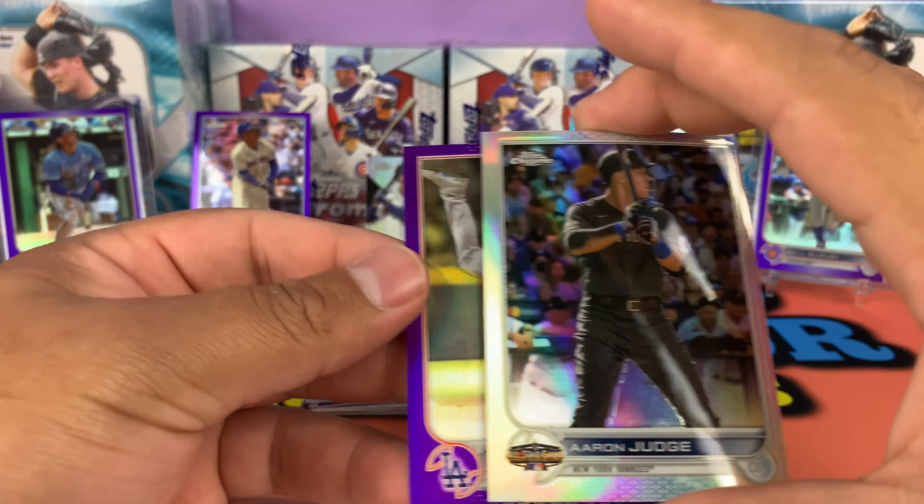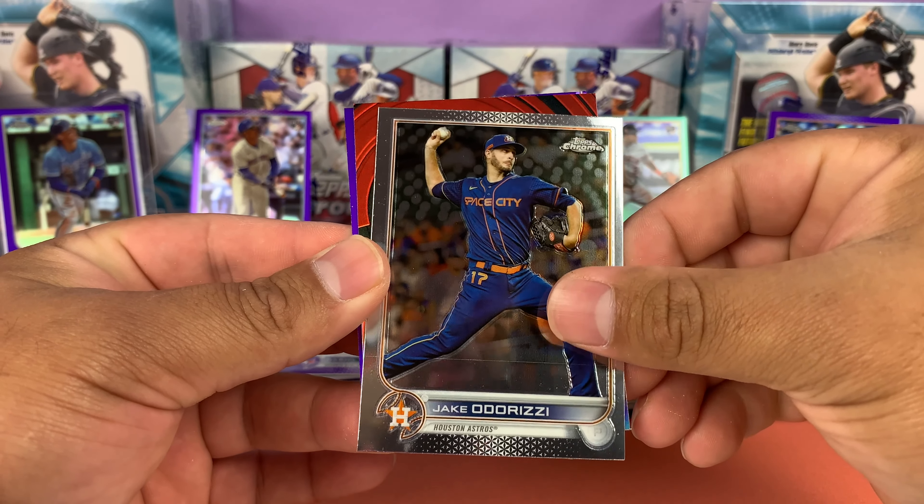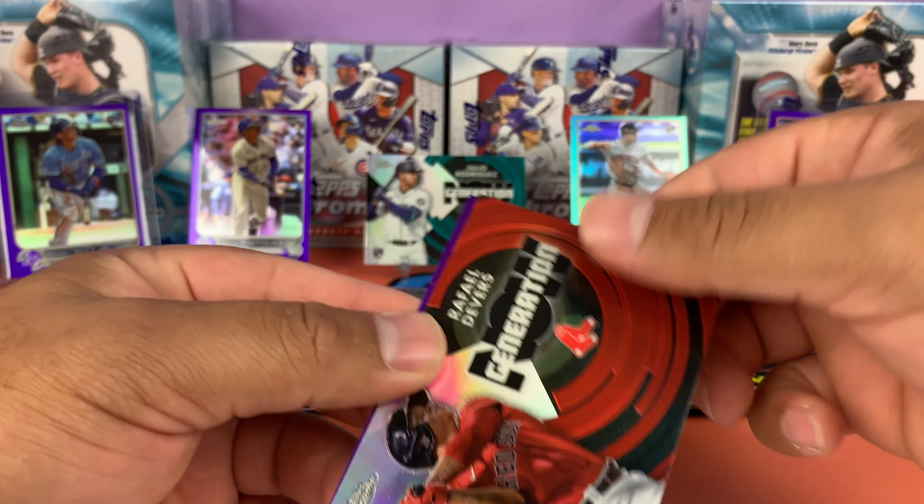So far it looks like those two mega boxes were worth the rip. We got Stephen Matz with the print line, Alec Thomas rookie base, Michael Fulmer, and a Ramiel Tapia purple — there were three purples there. Probably my second favorite set of the entire year. We got Sean Manaea, Jake Odorizzi, this is going to be Rafael Devers Generation Now Red Sox, and a purple rookie McKenzie Gore. Oh look at this — this card is just horribly cut. That's going in the trash pile.